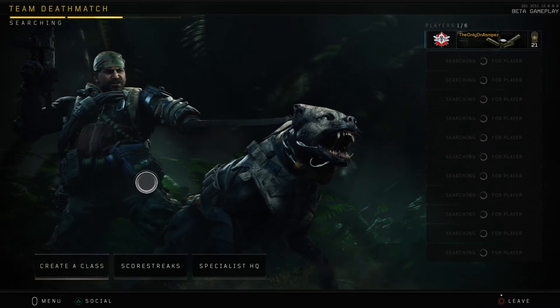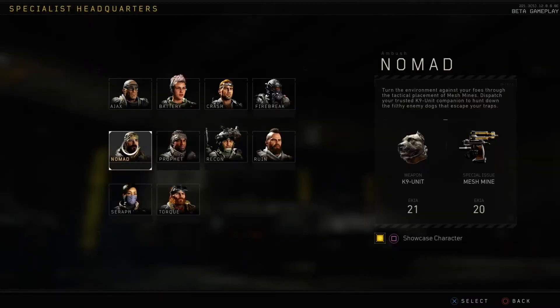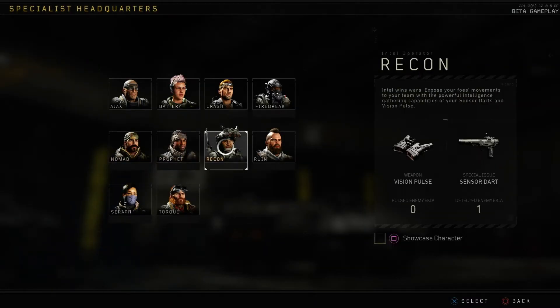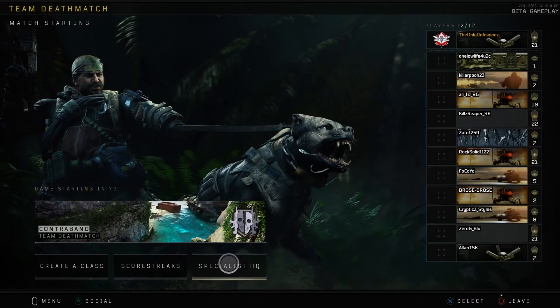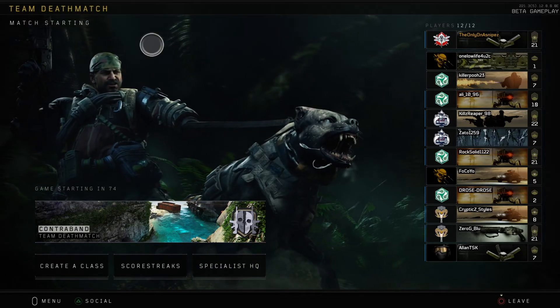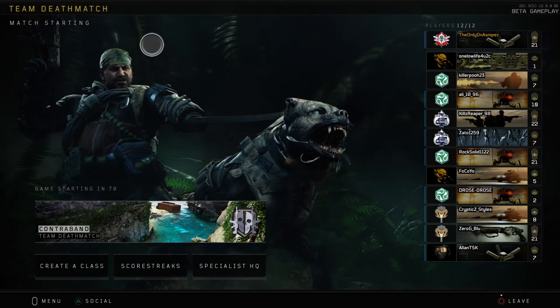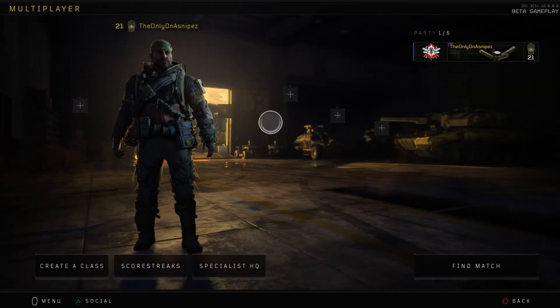Moving on to the loading screens — I think this is such a cool part they've added. If you go into your Specialist HQ, you can click Square (or whatever it is on other consoles) and a specialist theme pops up in the background. Nomad's looks so, so beautiful.